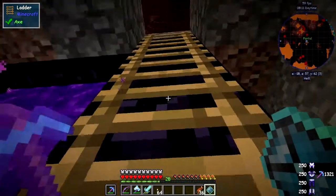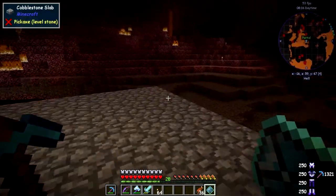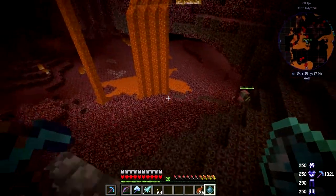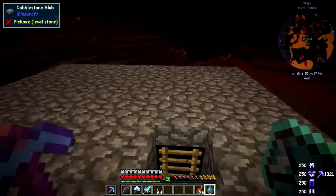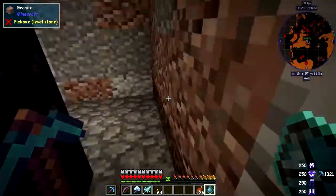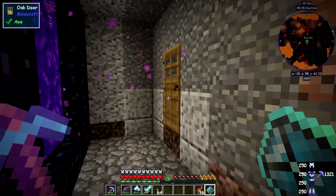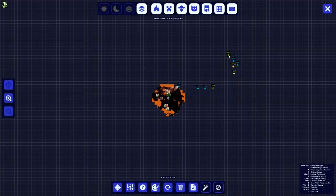We can go up here and have a look around — there's usually a load of zombie pigmen around here. There aren't too many today which is good, so we'll go back down and head off to the fortress. The fortress is about — let me check the journey map — it's here.